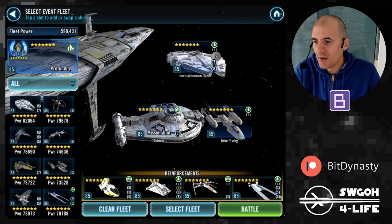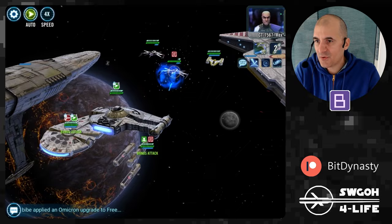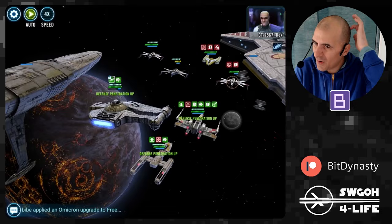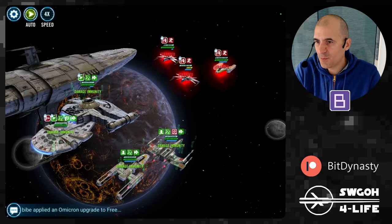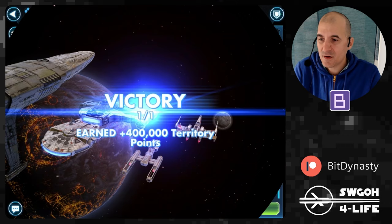We're only one battle away from full clearing all of Sector 1 on autoplay — just the ships mission. Using Profundity because we have to use Outrider — hit full autoplay. We're facing Endurance, which isn't much of a challenge for Profundity. They're durable, but as soon as we hit ultimate we finish them off. Then a Y-Wing and Clone Sergeant, and we're done — Sector 1 full cleared on autoplay.